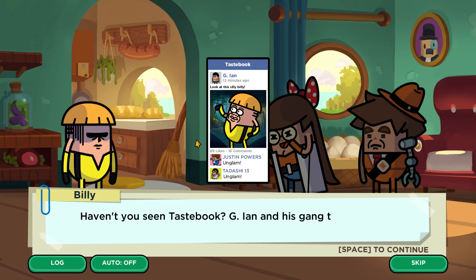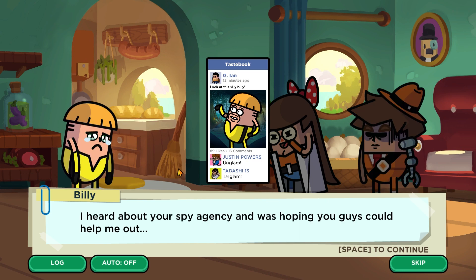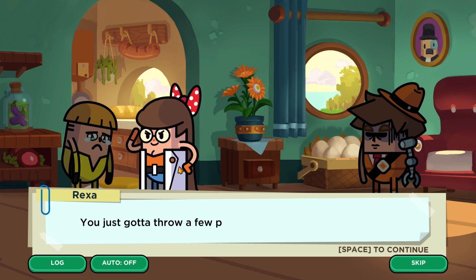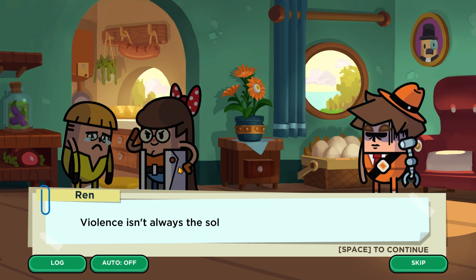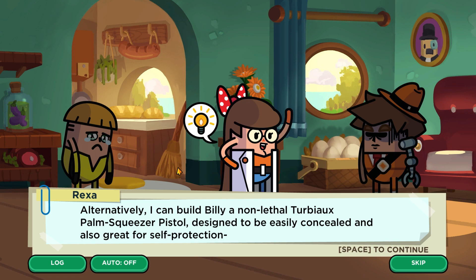Billy explains G Ian totally humiliated him, posting blackmail material on Taste Book. It's revealed that G Ian steals and extorts lunch money from young spudlings. Billy heard about the spy agency and hopes they can help — he doesn't know how to stand up to G Ian. One character suggests throwing punches, but another counters that violence isn't always the solution and instead offers to build a non-lethal triple legs palm squeezer pistol for self-protection.